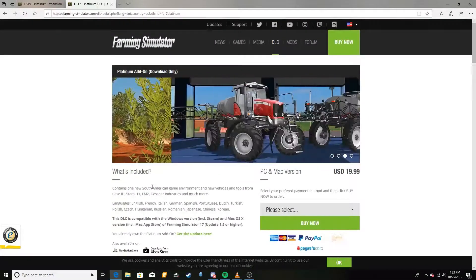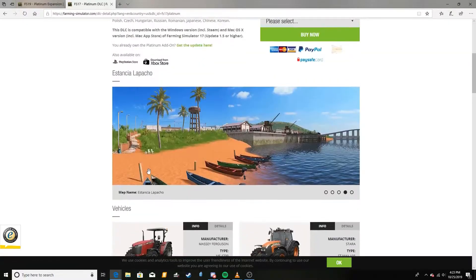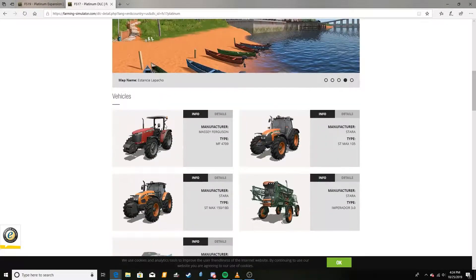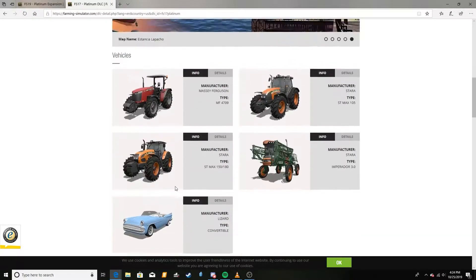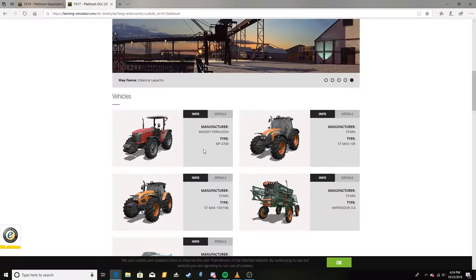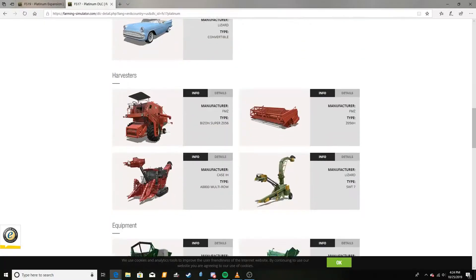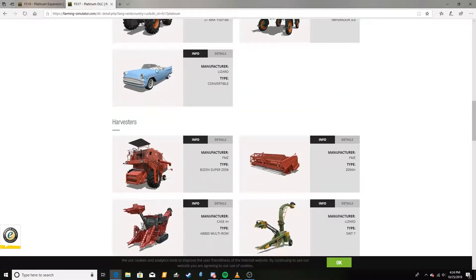With previous Platinum editions, I feel like they did a nice variety. They gave a brand new environment to play on, which was really good for console players who wanted something more — like adding a crop without needing a mod. They gave a good variety: an awesome Massey Ferguson, added the Starra brand, this awesome Lizard Convertible, and stuff like that is cool where they add something you can just play around with.